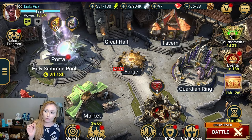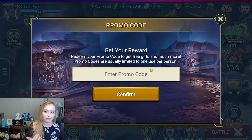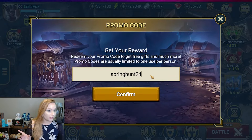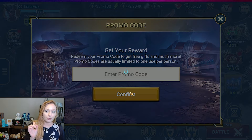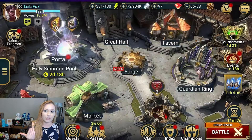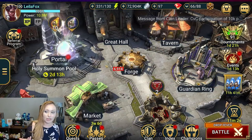If you are in the game and you have the promo code option in-game, it's this simple. At the time of this recording, this code should still be active. You literally go to the promo code tab, type in your promo code, hit confirm, and you should get your goodies right to your inbox.